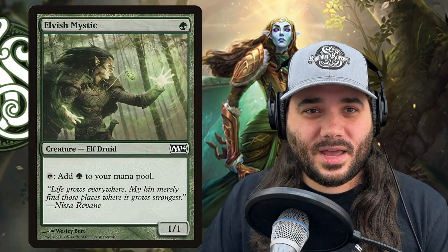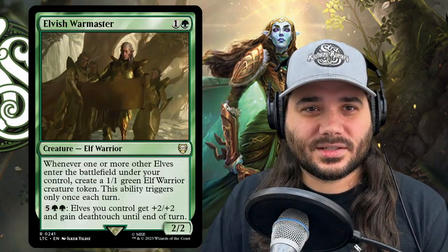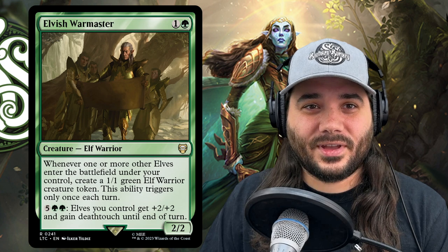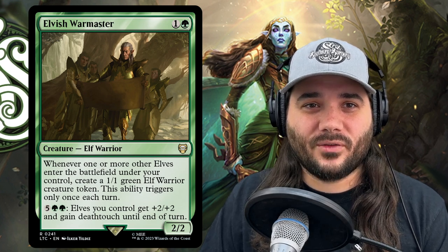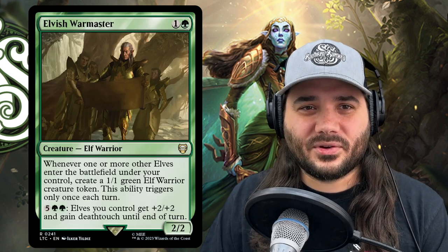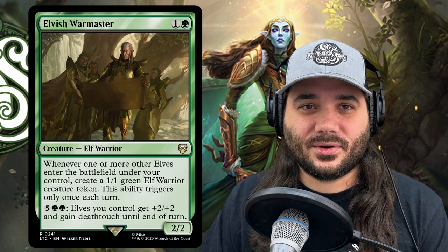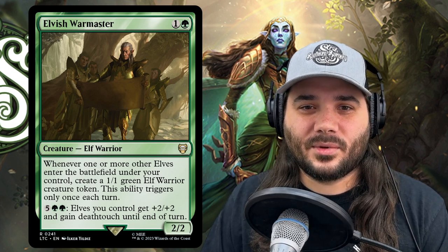We've got Elvish Mystic, a mana dork that adds a green to your mana pool. Next, we've got Elvish Warmaster. Whenever another elf enters the battlefield under your control, create a 1/1 green elf warrior token — triggers only once each turn. Then you can pay 5 green green: elves you control get +2/+2 and gain deathtouch until end of turn, a good way to get some damage punched through.